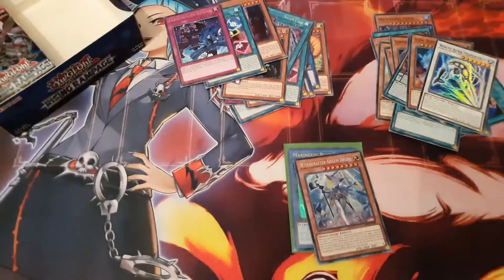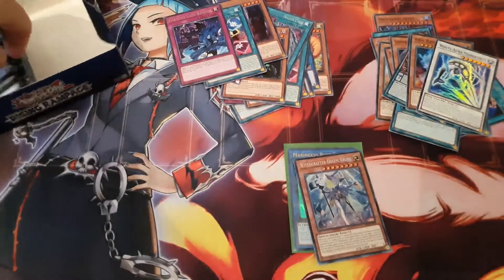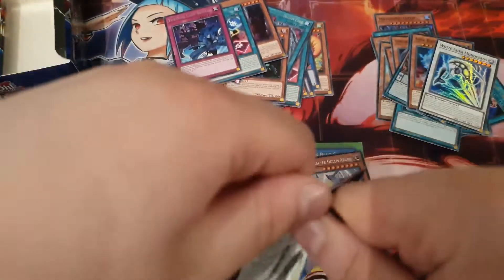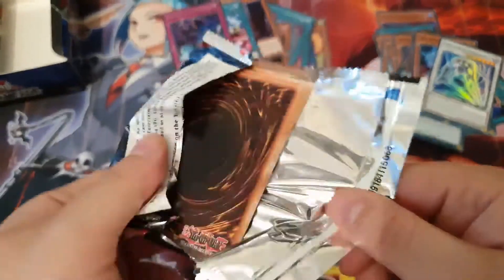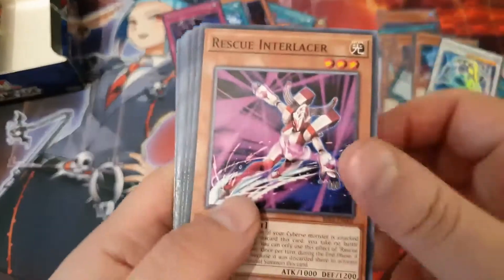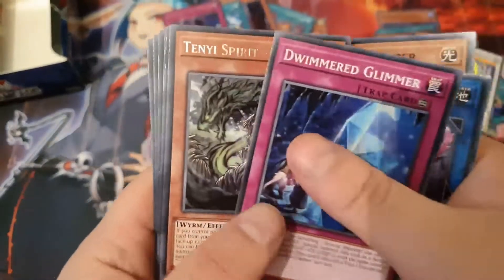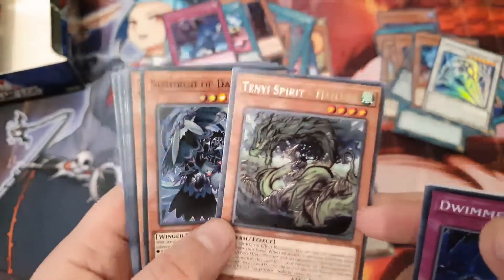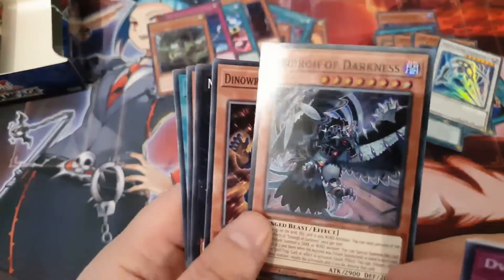From here it's basically just going to be supers and maybe an ultra. I don't think we'll be getting to see any of that new rarity, but stay tuned — maybe we'll upload another box opening and might get lucky. Tenyi Spirit of Nahata — great, I wanted one of those — and some more of Darkness again. We can build boards.